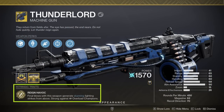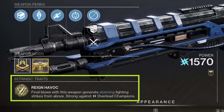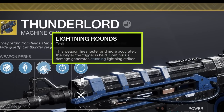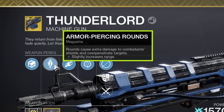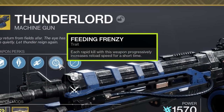The intrinsic trait on Thunderlord is Rain Havoc, and it has been reworded a bit. Final blows with this weapon generate stunning lightning strikes from above, strong against overload champions — so there's our anti-overload capability. The exotic perk is Lightning Rounds: the weapon fires faster and more accurately the longer the trigger is held, and it grows more stable as well. Continuous damage will generate lightning strikes. Also boosting Thunderlord's utility: Armor-Piercing Rounds, causing extra damage to shields while over-penetrating targets, and Feeding Frenzy, a stacking boost to the weapon's reload speed — this will stack up to five times.